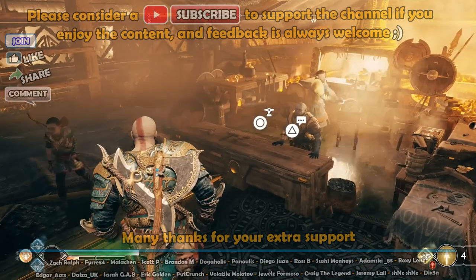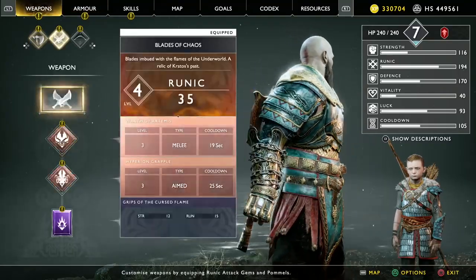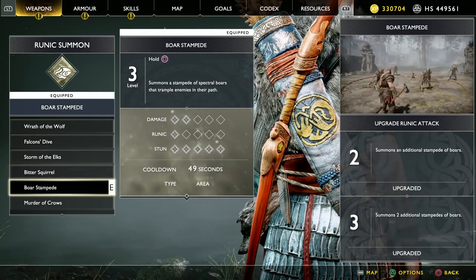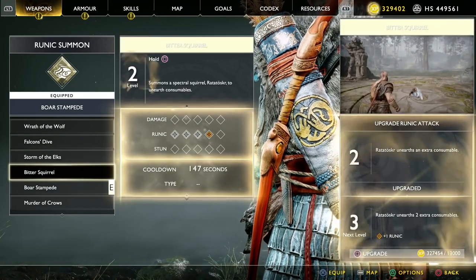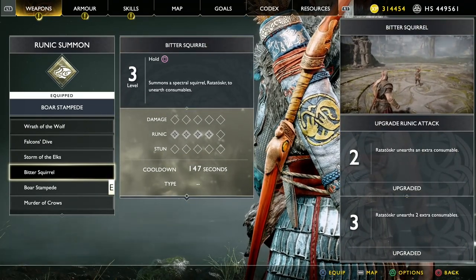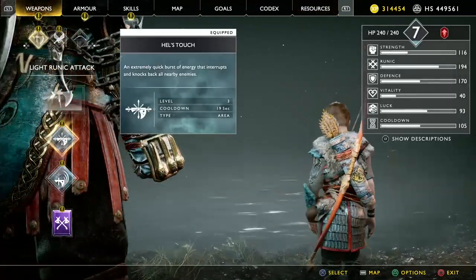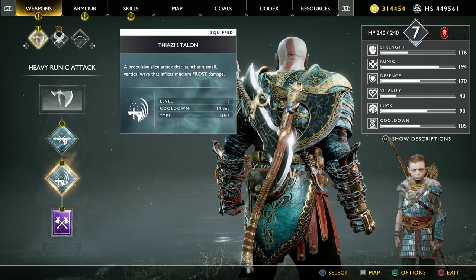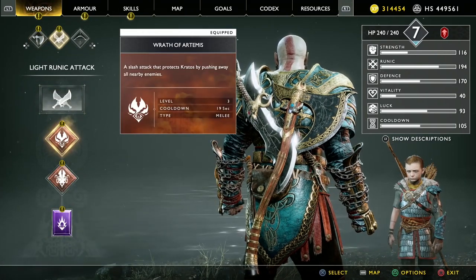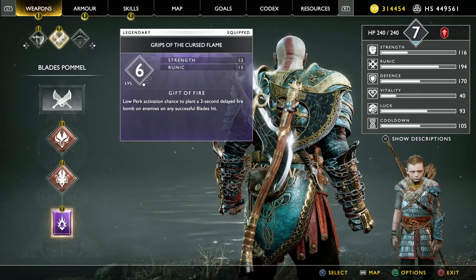We're going to come into weapons — Atreus, Renix, and Bitter Squirrel. We want to fully upgrade that but won't use it yet. Keep Boy Stampede equipped for now, but fully upgrade Bitter Squirrel and it'll be ready for later. Make sure your build is ready. Light runic attack — we've got Hell's Touch fully upgraded. That's his talon and Forbidden Grip of the Ages fully upgraded pommel blades. We've got Wrath of Artemis in grapple, and Grips of the Cursed Flame — we'll be changing that a bit later on.